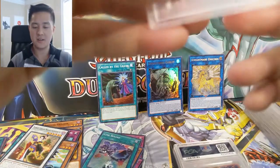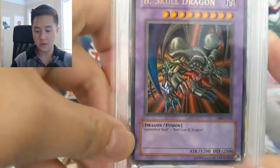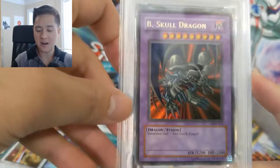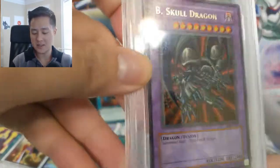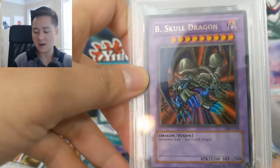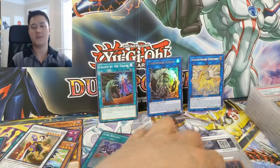The next card is another very nostalgic card — not only from the show but from when me and my cousins were collecting. It is Black Skull Dragon, from Metal Raiders, Gem Mint 10, very awesome. Back in the day when you didn't have many packs or many cards, one of my cousins had this as a beloved card. Fusion was just very hard to pull off during that meta so we never used it, but it was a very prized card. Shout out to you J10. Black Skull Dragon — very epic card. I think in one of the first movies they actually summoned him.